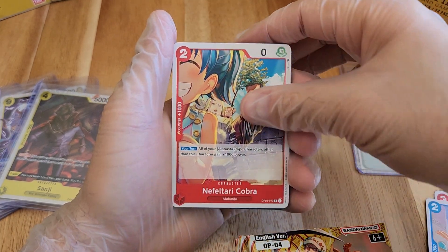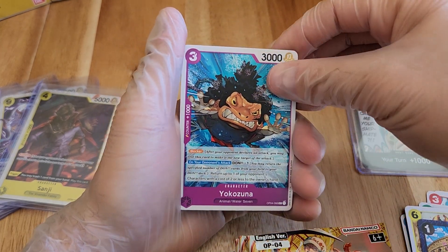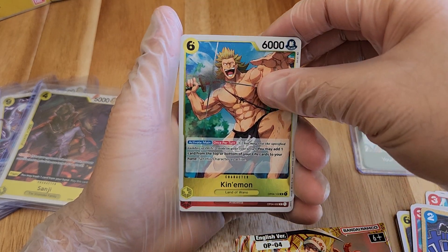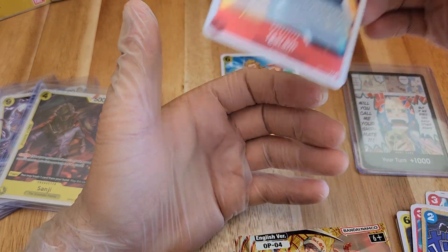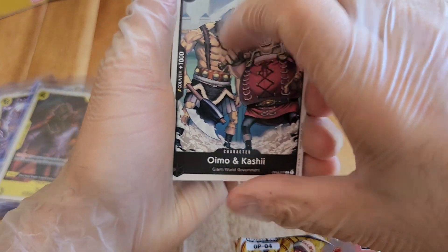Hanger, Cobra, Prospero, Coliseum, Yokozuna, Koza, Twisted Breath. Kiyomon is our first foil and Igaram. Nothing too fancy with the first pack.